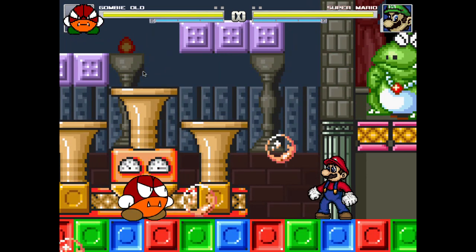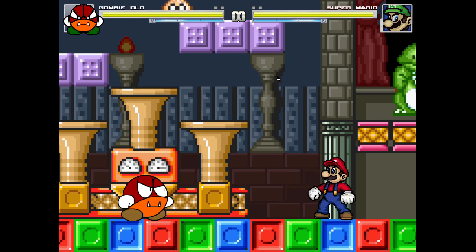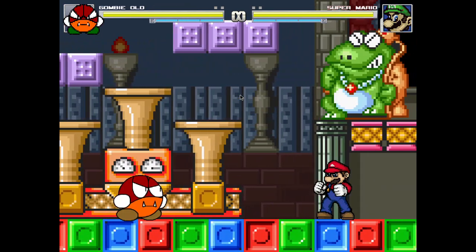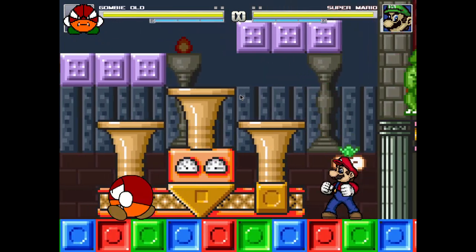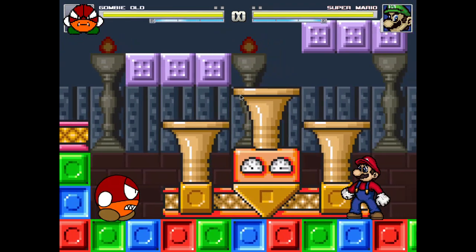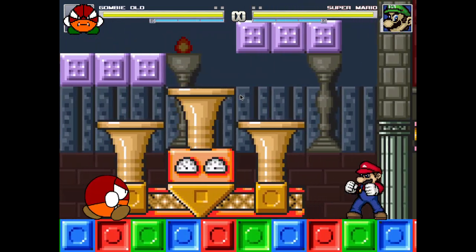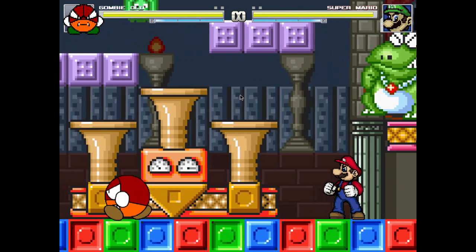Another weird thing about this is that the game does have delta backgrounds that slide when you move around, but in Wart's particular room they're locked down for some reason. That's why I chose not to have the deltas moving in this particular background.